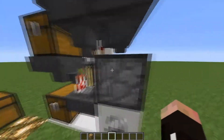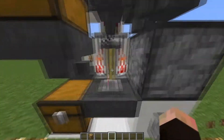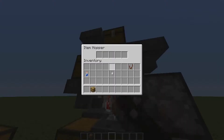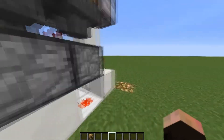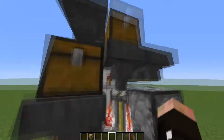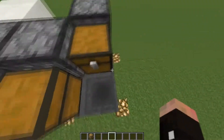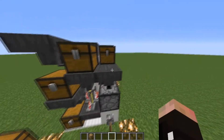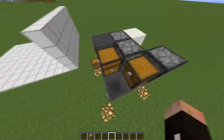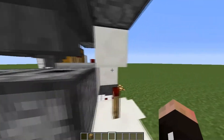The water bottles come in at the same time as the ingredients, passing through these compact droppers. As they come down they start accumulating, and then the mechanism brings the potions over here into the chest as the droppers move them along. Then another round starts again — all the ingredients combine and you get the finished potions in the chest.